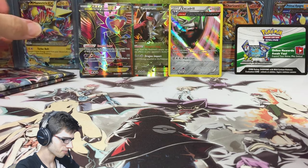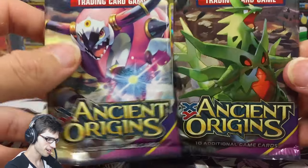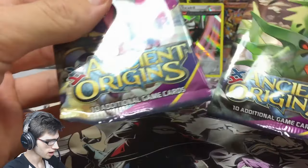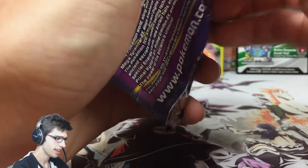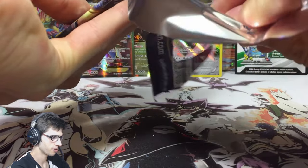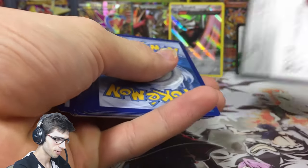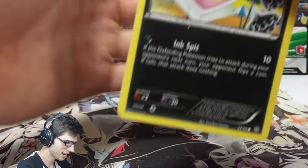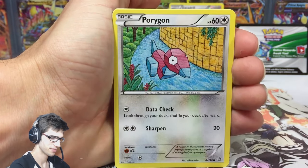We're two for two so far — a pull from Primal Clash and a pull from Roaring Skies. Can we get a pull from Ancient Origins too for the trifecta? I'll open the second Ancient Origins last because I've had really bad luck with that set. I hope you guys are scooping up those codes in the comments — someone will come past and redeem them if they haven't been already.